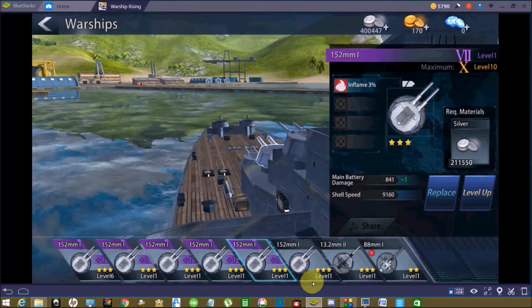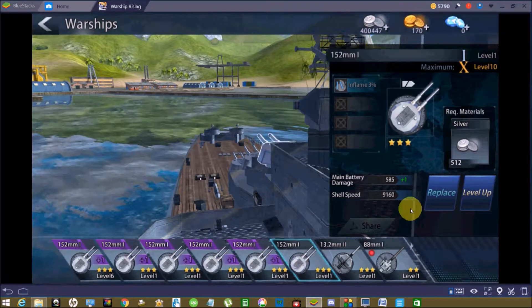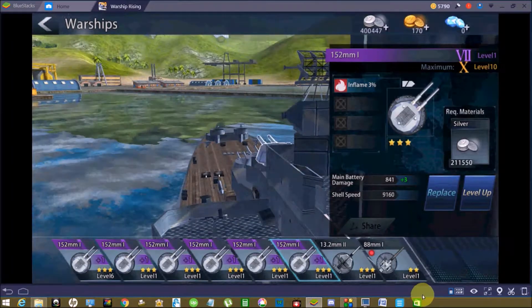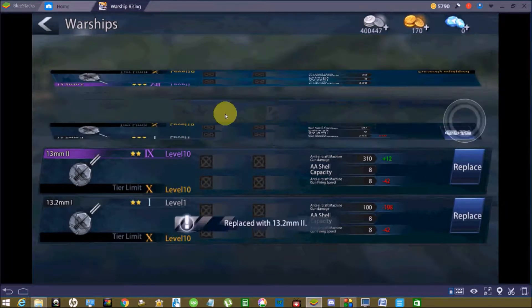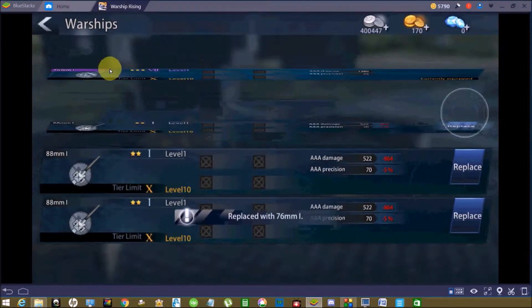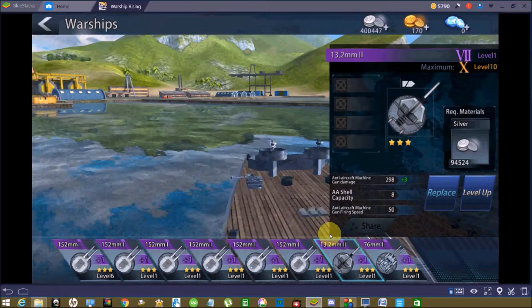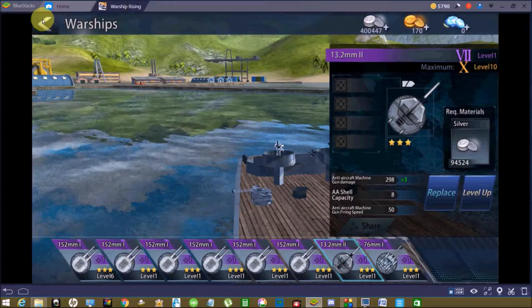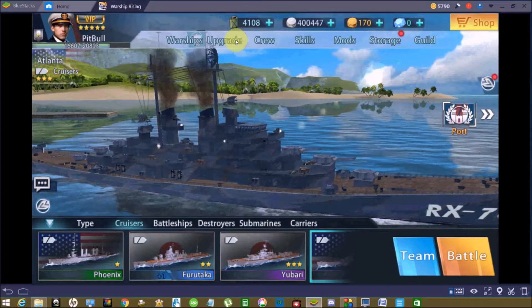I'll continue placing the additional purple guns I have here — these were built up over time, as you'll do with all your other weapons and ships. I'll also replace the anti-aircraft and ship defenses with purple versions. Now the Atlanta that had nothing on it has moved up and makes it a pretty decent three-star fighting machine.